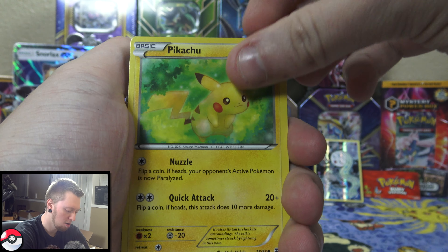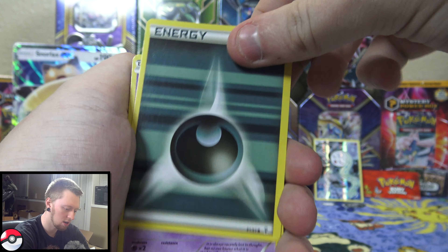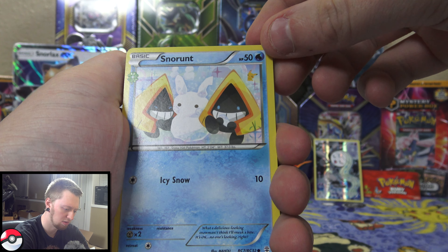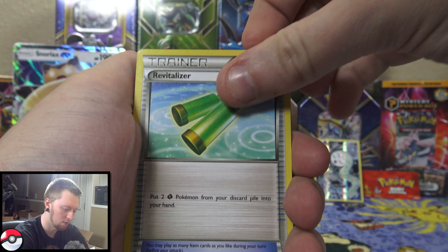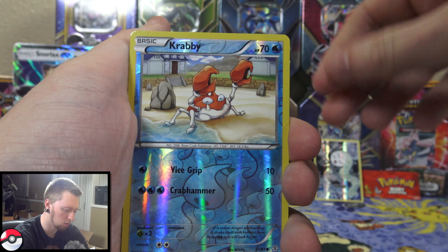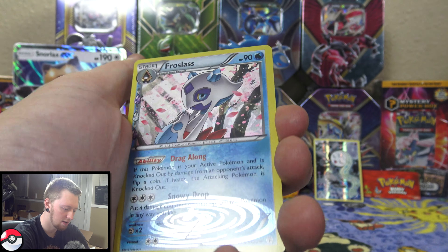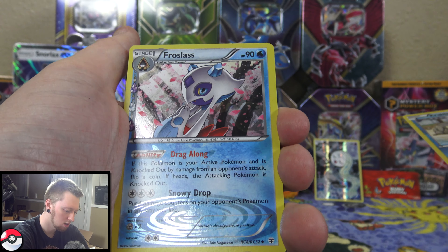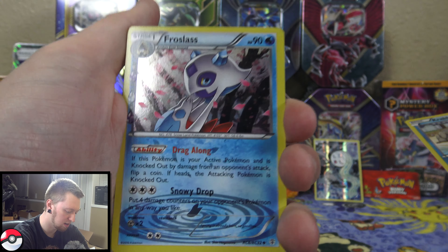We have Magmar, Pikachu, Dark Energy, Slowpoke, Snorunt — never heard of that Pokemon — Revitalizer, Graveler, a Reverse Holo Krabby. We have a Holo Froslass Radiant Collection. It's Holo, but it's just an uncommon. That's kind of weird.